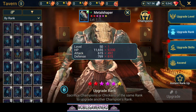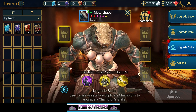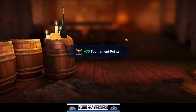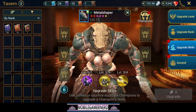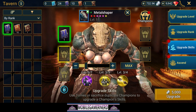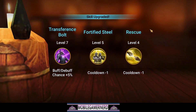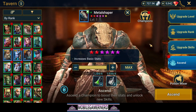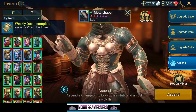We already upgraded his masteries. We can upgrade his skills - nice, we got three books, let's max that out. We need a couple more books, we'll just use these. We have another epic hero coming fairly soon but we have more than enough to max them. Now we've got his skills maxed and we are going to ascend this guy to six-star so we can equip his gear.